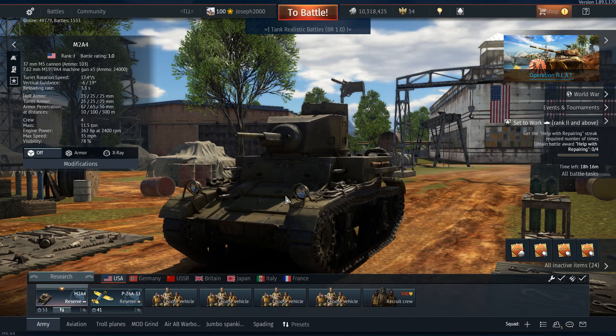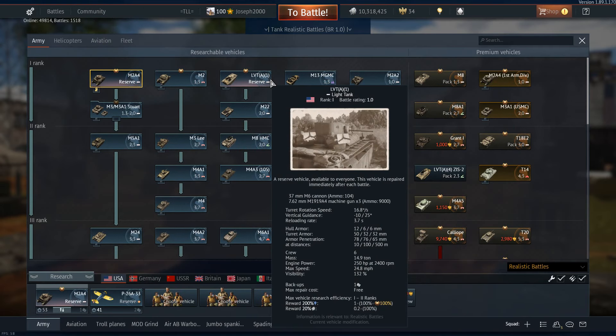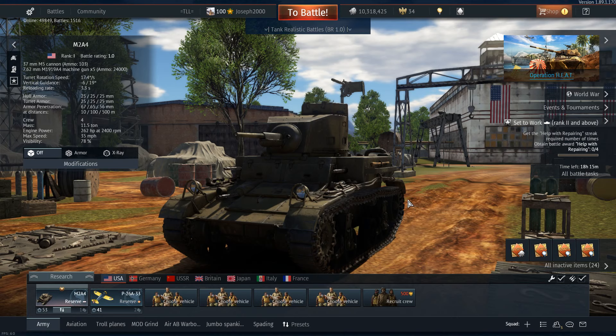The M2A4 Stuart was obviously a development of the M2 Lite, and essentially this is your first tank that most players would probably consider driving. It was the first tank that I drove when I started playing tanks. The old reserves were the M2A4 and the M2A2 — I drove the M2A4 first. The LVT wasn't in the game until late 2016. I went back and spaded it, but I still preferred the Stuart. We've got an ace in the LVT so we can't knock it, but I've always preferred the Stuart.